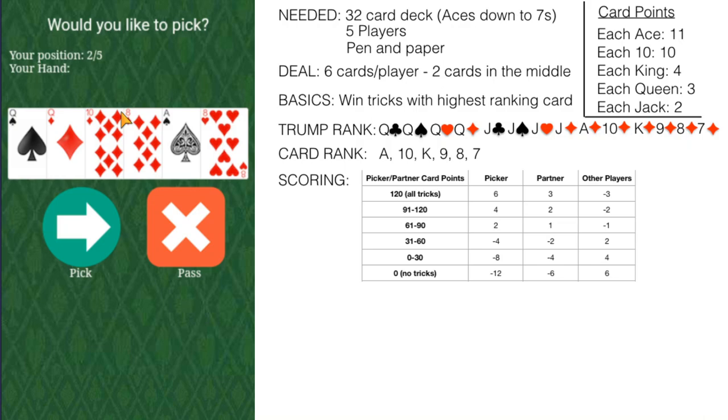A player must follow the lead suit if possible. Remember that all queens, jacks, and diamonds are considered the trump suit. The non-trump ace called for a partner can only be played when the corresponding suit has been led, or if it is the last trick of the round. So if you call for the ace of spades, you cannot lead with the ace of spades — you can only play it when another spade has been played. It cannot be used to lead a trick unless it is the last trick.